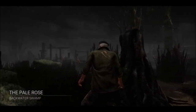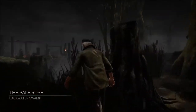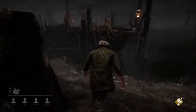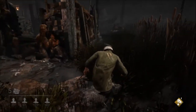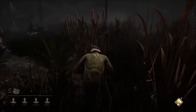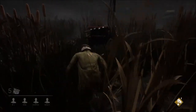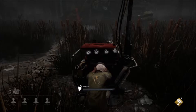We got the Pale Rose — that's a good map for survivors, very easy to hide in the reeds and such. It sounded like there were birds over by the boat already, so probably somebody's over there and it's a Pig we're facing — interesting. I'm just going to go ahead and put myself onto this generator here and see how this goes.